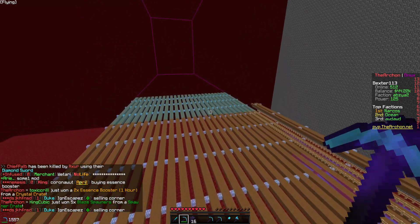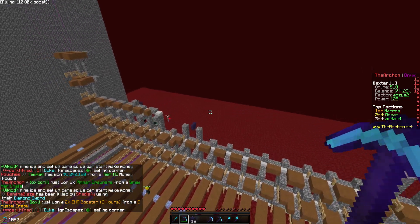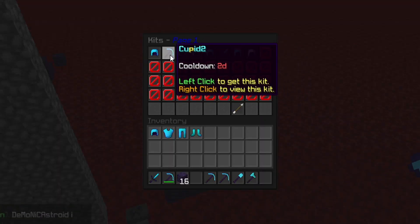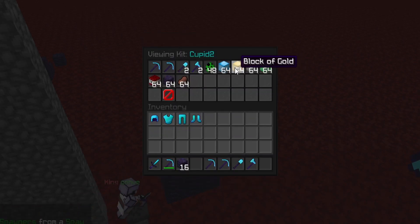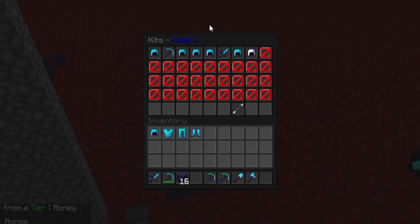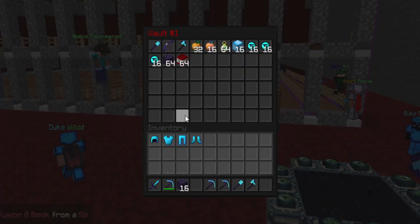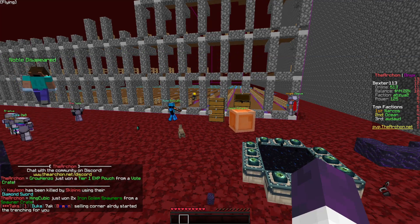Alright guys, just a small update. We actually got the first layer of sugar cane already in place, but it took a big chunk out of my money. So I think it's about time that I do all my kits. I've been playing Onyx for quite a while, which means I've unlocked quite a lot of ranks and kits. Some of those ranks actually include blocks of gold, diamonds, and emeralds that I can sell to get a head start on the money count. I'm going to do all my kits, sort out what I need and don't need, and put what I don't need into a chest.